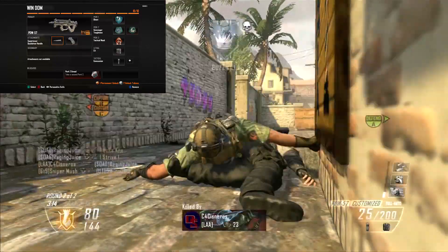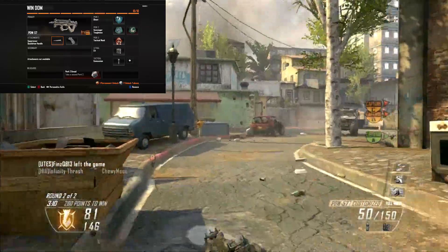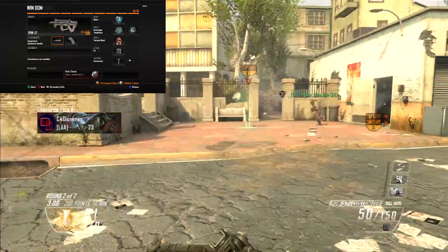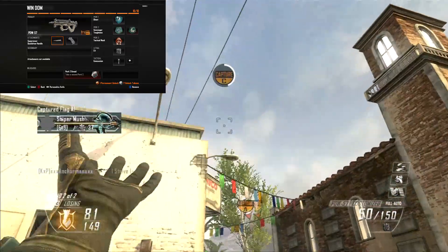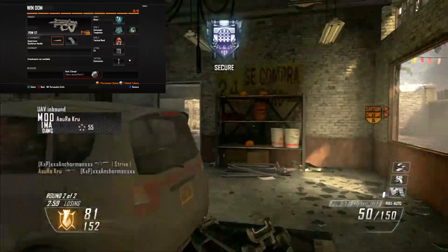So first off, we got the PDW, and the two attachments I like to use are Suppressor and the Quickdraw Handle. I like using Suppressor so when I'm rushing into the enemy's spawns, I'm not a big red dot on their mini-map, so it makes it easier to get up in their spawn when you're rushing.